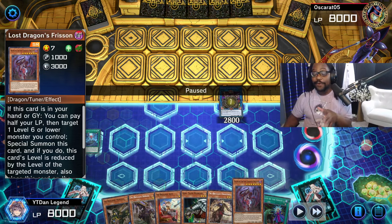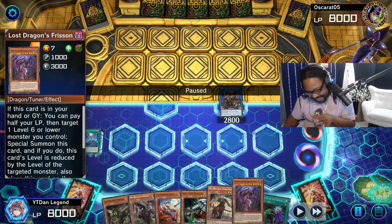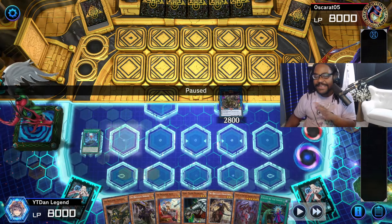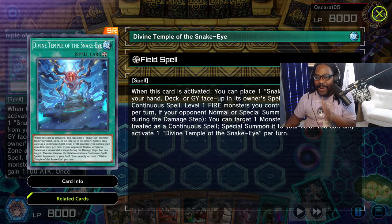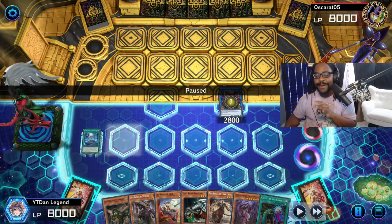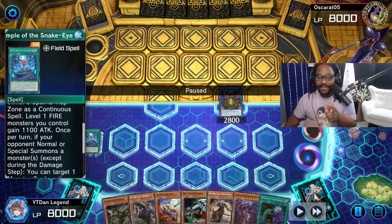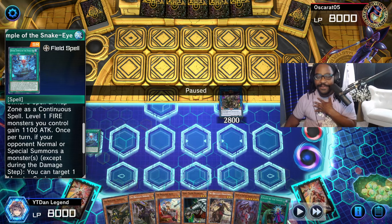Now that we've drawn four cards and sent back one, off of just one Snake Eye card, look at the cards we have in hand and in the graveyard. We've got Divine Temple on board and Skull Dread. Now you might be wondering about this card killing all the Snake Eye cards — this card is going to kill the opponent's Snake Eye cards because the attack boost is only for my level one monsters I control, so the opponent's monsters are going to get popped.